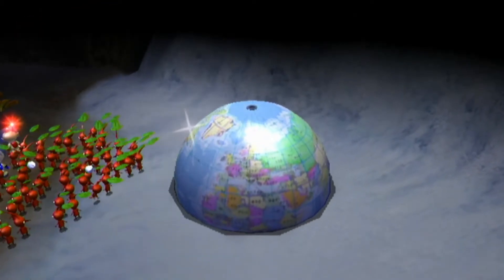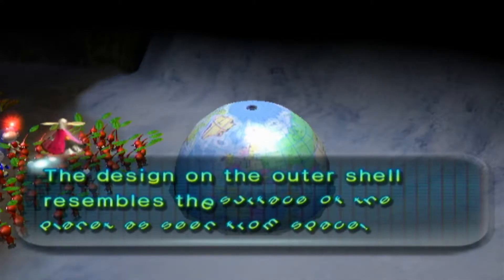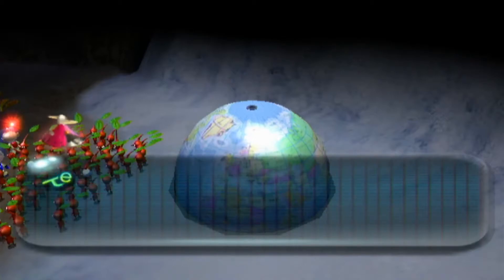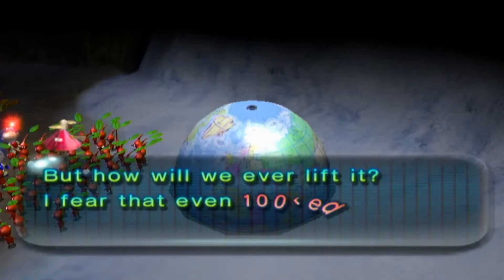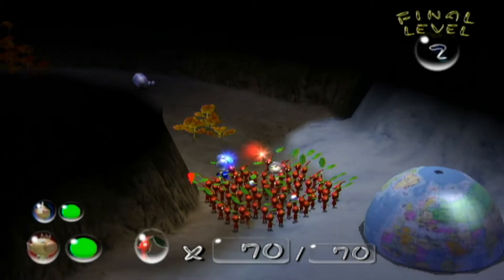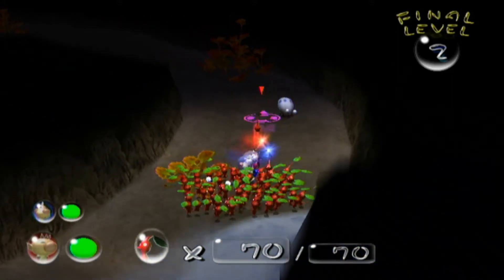Here we have the important treasure. The position of this treasure is actually in three different position points depending on your version. I'm playing the European version, so it shows face first on European; the American version will show the United States; and if it's Japan you can see the Japan area. How will we ever lift it? The ship fears that even 100 red Pikmin will be unable to lift it.